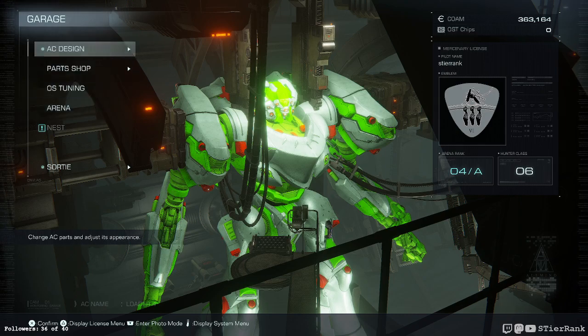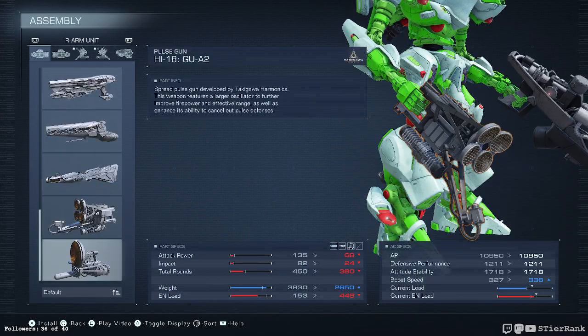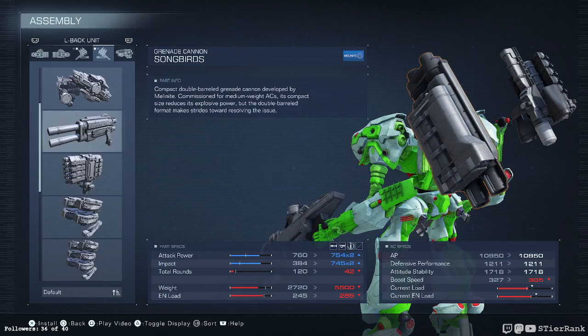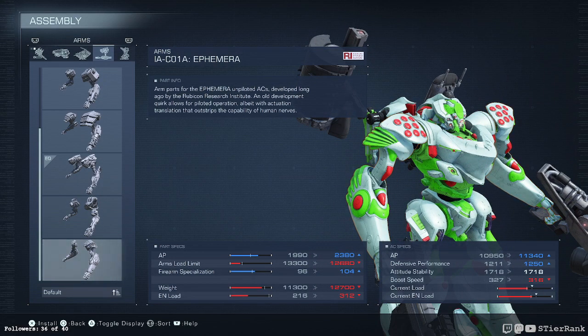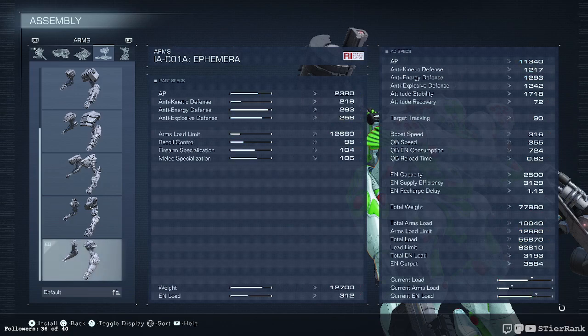Let's see what we have in our AC design shop. I think that might have been a back unit for one of those — the hammer. Where are the ephemeral arms? Let's see what they got us — a substantial amount of stuff. Weight goes up, boost speed drops unfortunately. They sound pretty good though — a lot of AP, a lot of defense improvements. Arms load limit goes down. Let's check it out.